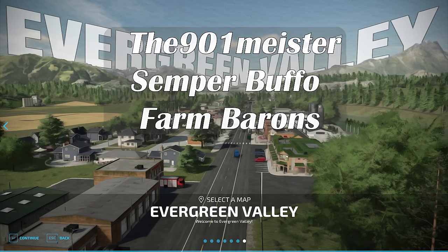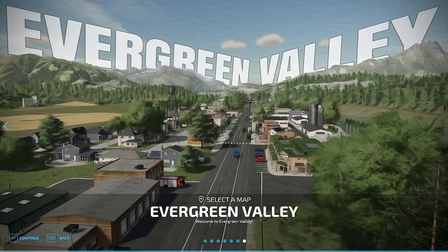The Evergreen Valley map can be found over at the FarmingSimulator.com website or the in-game downloadable content menu, and as of the time I release this, the map is available for all platforms. Let me read you some of the description: Welcome to Evergreen Valley — a fictional place situated in a unique geographic region that offers a fascinating mix of economic activities.